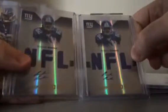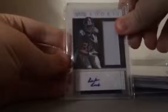Then I got this Silhouette two color patch auto to 349. This Prestige Pass Showcase to 299. This Gridiron Gems to 299. The two NFL triple jersey autos to 299. The Valor to 146. And the Jumbo jersey rookie auto to 120.